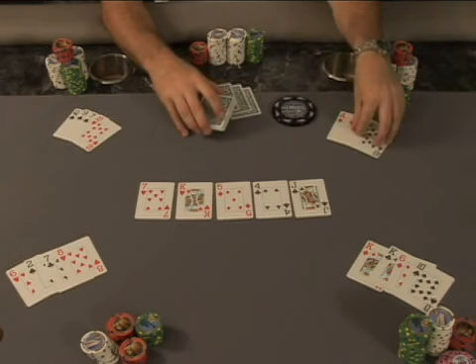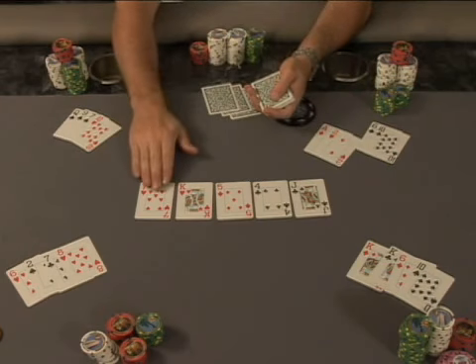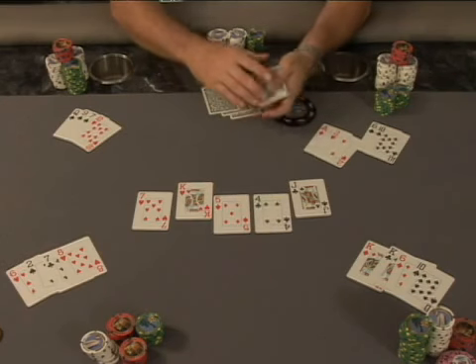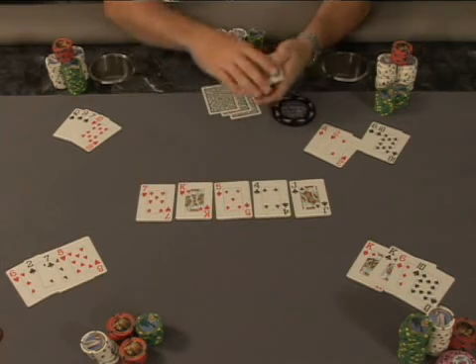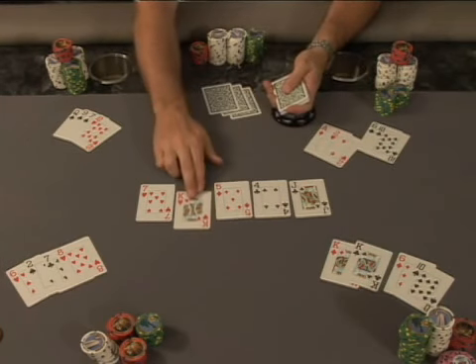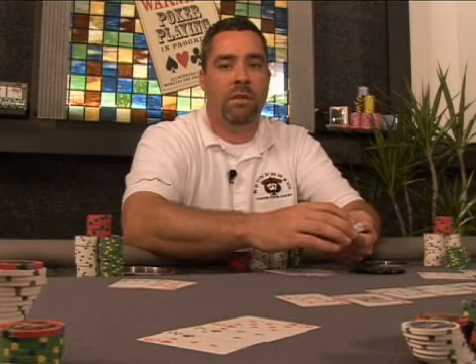If we look at this hand over here, this player has an ace-deuce. This is the best low hand that could be made with this board using the seven, five, four, two, and ace. He would win half the pot, along with this player over here who had pocket kings, who made trip kings on the turn, and that is how Omaha High Low is played out.